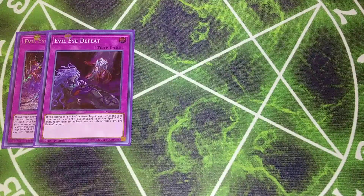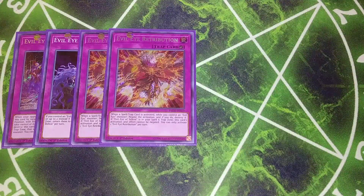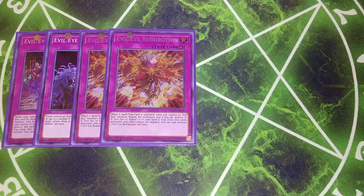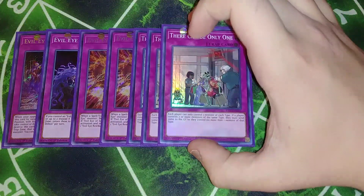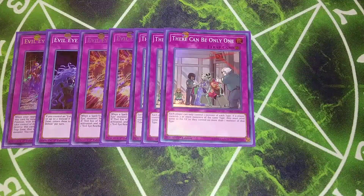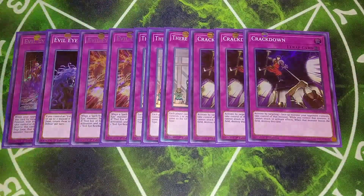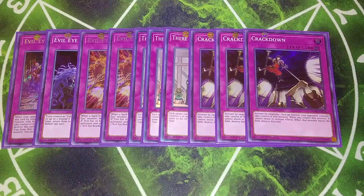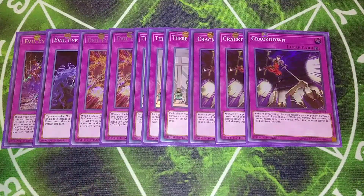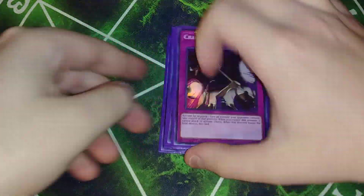Two copies of Evil Eye Retribution — when a spell or trap is activated while you control an Evil Eye monster, you can negate the activation and destroy it. If you have Evil Eye of Selene, this card cannot be negated. Three copies of There Can Only Be One is really good for controlling your opponent — each player can only control one monster of each type, and since we're only summoning Fiend monsters anyway, it's not a big deal for us. Three copies of Crackdown is really good in this deck because it lets you go into the Evil Eye Empress easily — you activate it targeting a face-up monster your opponent controls, take control of that monster, and while you control it, it cannot attack or activate its effects.